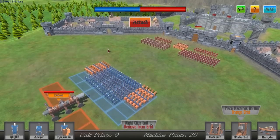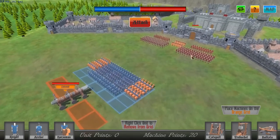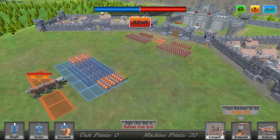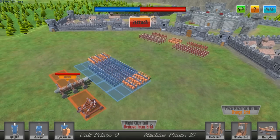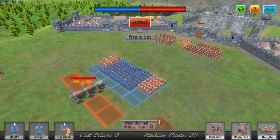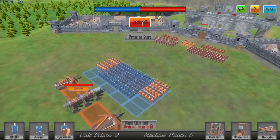We can't really direct the units and where they go. We can instead call upon reinforcements as time goes on, but for the machines we can take control of them. Currently I like the ballistas for this map a lot, so let's go for them and let's start this battle up.